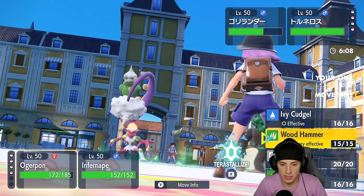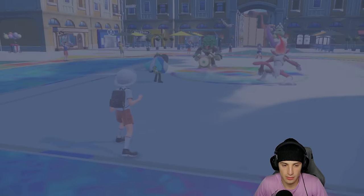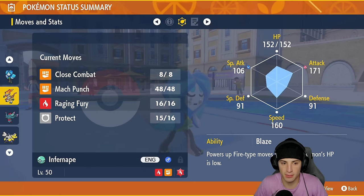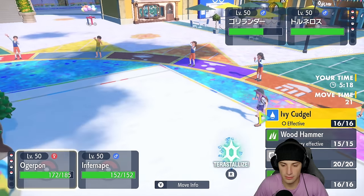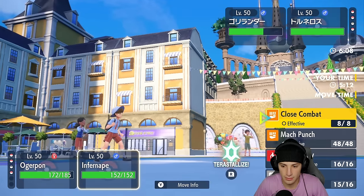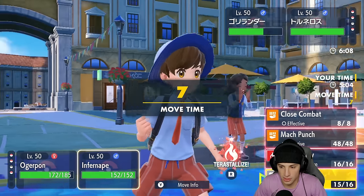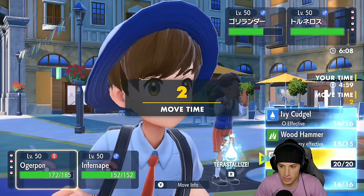I don't know who to Terastalize here. I think I might Terastalize Infernape just so I can pick up a KO and take out Rillaboom. Actually, I'm going to Terastalize Ogre Pon and Ivy Cudgel this slot. I wanted to go for Raging Fury into Infernape but I didn't even get off the Terastalize — that was terrible.